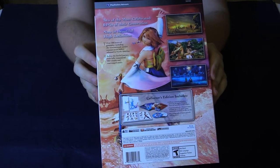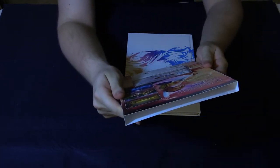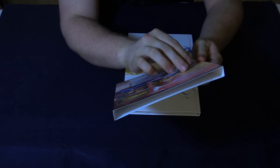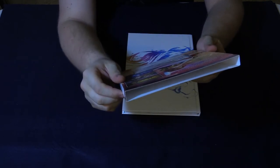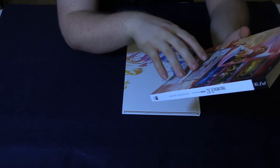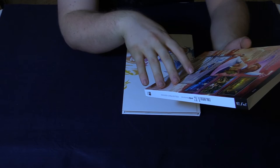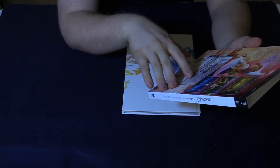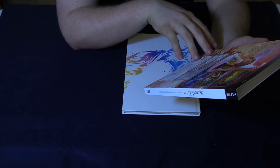Here's the back cover with information on both games. 'Two of the most celebrated RPGs of their generation, now in beautiful high definition. Over 200 hours of gameplay, including the international version content never before released in North America. Relive the fateful journey with fully remastered HD visuals and rearranged music.' The collector's edition comes with a full-size art book featuring 40 pages of imagery from the world of Spira, a visual soundtrack over six hours of music on Blu-ray disc, and five lithographs of iconic artwork and characters.